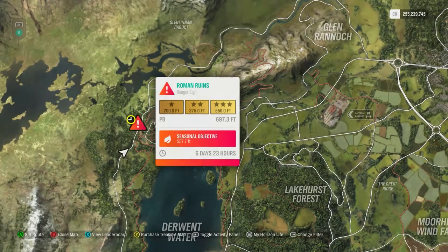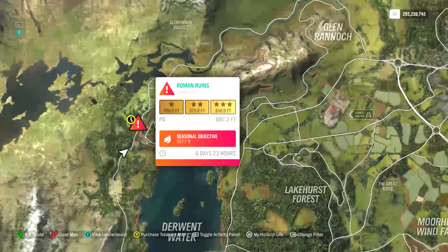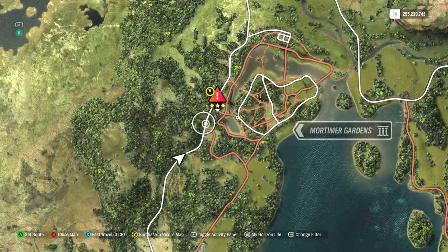This week's PR danger sign is the Roman Ruins one — 550 feet for three stars, 557.7 feet. It's a seasonal objective. This one is fairly easy; there's a building right over here you gotta dodge, and as long as you do that you should be okay. It's a little bit of a challenging ride.